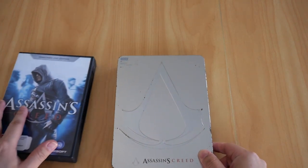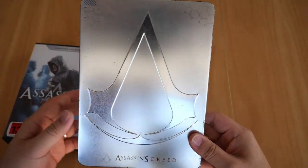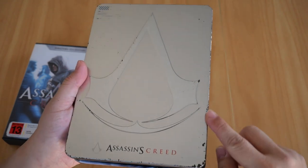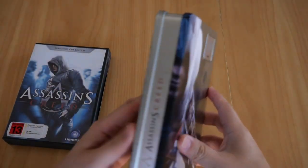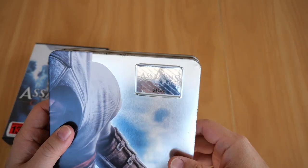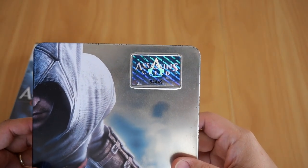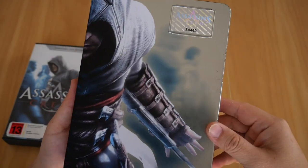Moving on to the metal case — like I mentioned earlier, I got this because I pre-ordered the game. The case itself is not in the best of condition; the edges are a bit worn, but overall it's not too bad. Besides the worn corners, the case is intact and still in pretty good condition — no dings, no deep scratches. On the back, it has a holographic sticker with a number, and mine is number 54449. I'm not sure how many there are in total, but there's my copy.